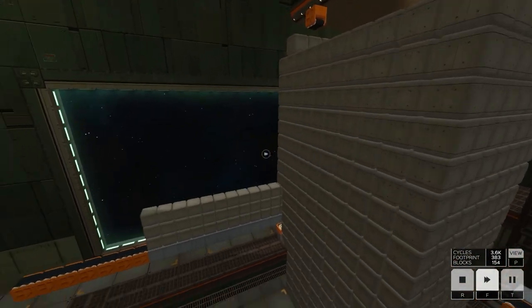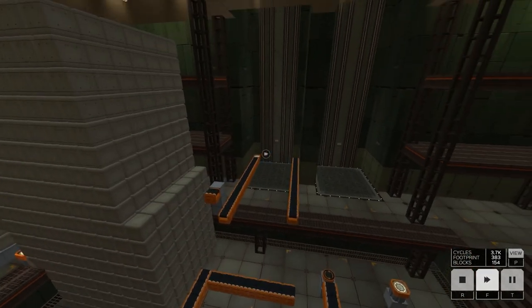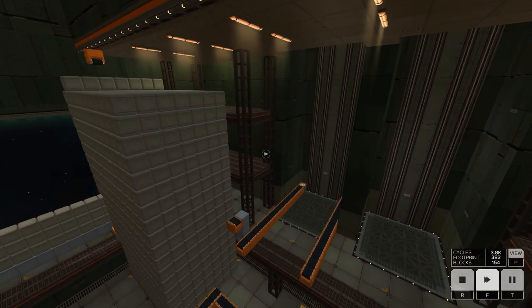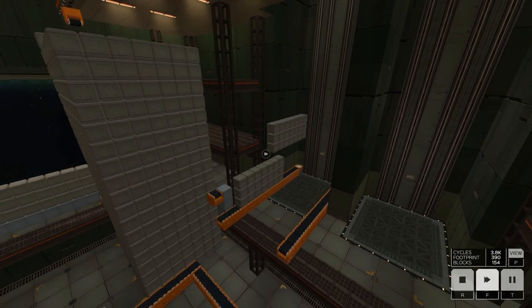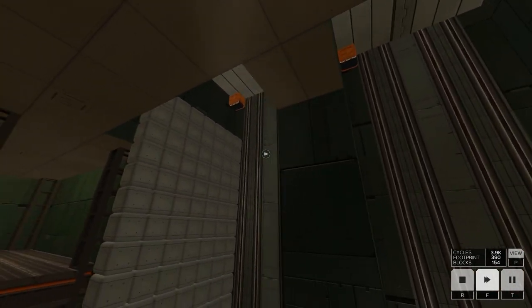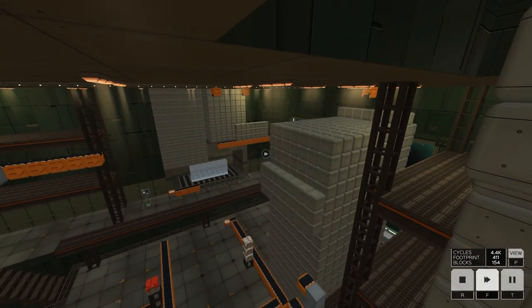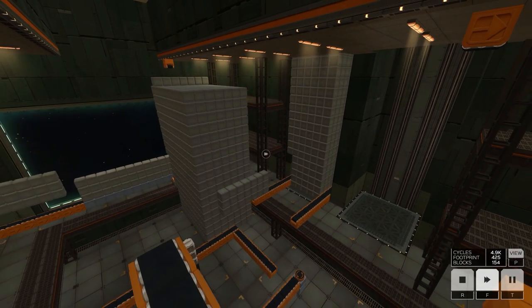We're literally just going to fill this whole warehouse up. We could put another stack somewhere if we really had to. We're close to 4,000 cycles — this one's about to fall off. Perfect — and we're making a new stack in there. It seems like we might actually be able to get this. If I stand over here and stare at the wall I get a much better frame rate — if I stand in the main area the frame rate just dies.